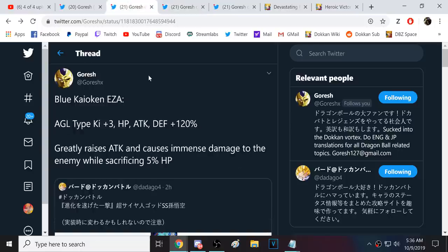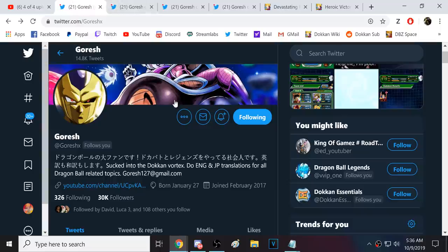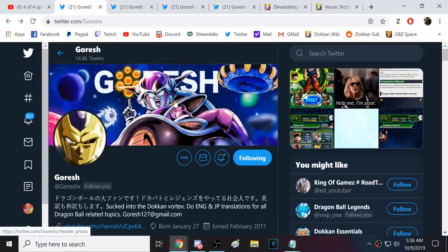Kaioken Blue Goku is possibly a top three TUR - he's probably going to be one of the hardest-hitting TURs in the game and the amount of damage he dishes out is going to be out of this world. Big shoutouts to the homie Goresh. Very excited for these EZAs - I believe they drop tomorrow, so tomorrow we should get a data download and everything actually in-game. Thanks guys for watching, I'll catch y'all next time.